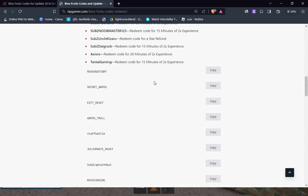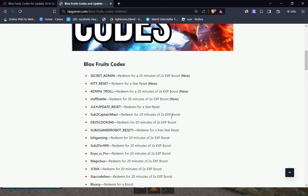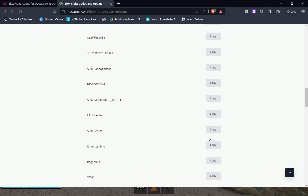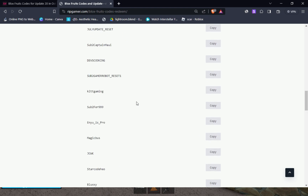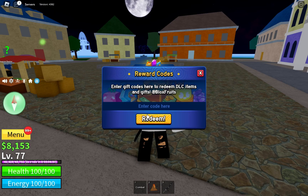This is my website, ripgamer.com — I have written all the codes there. Some codes are expired but most of them are working. The next code is 'secret admin' — you can use this one. Just come here and paste the code. It says already redeemed because I have already redeemed all the codes.